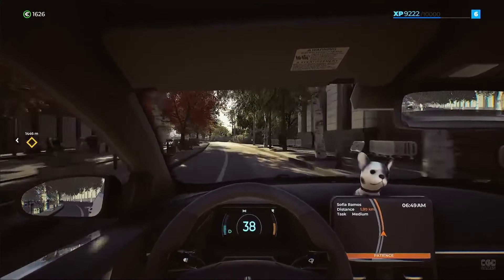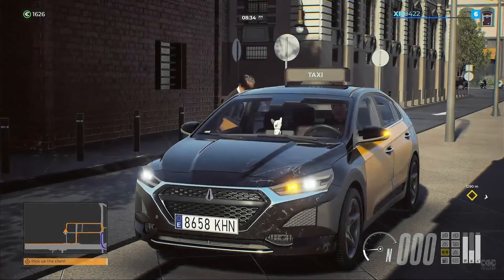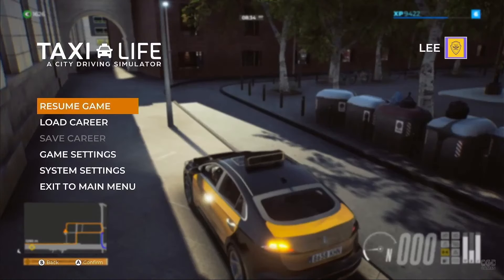Repairs and refueling is also a thing in Taxi Life. Over time your vehicle will pick up dents and bangs, your tires and brakes will start to wear, so you'll have to visit one of the many garages scattered across the map to tend to your vehicle. You can even customize your vehicle's color, its interior, what tires and rims it has, dashboard accessories, and so much more.